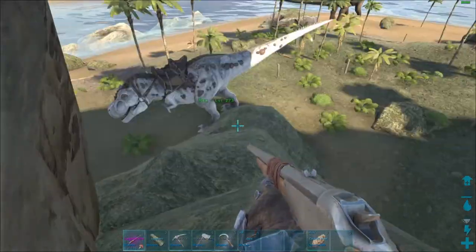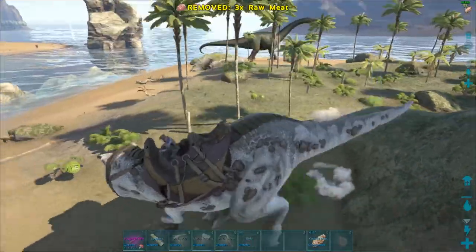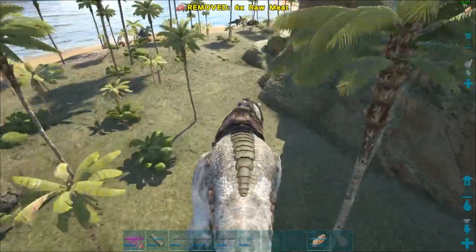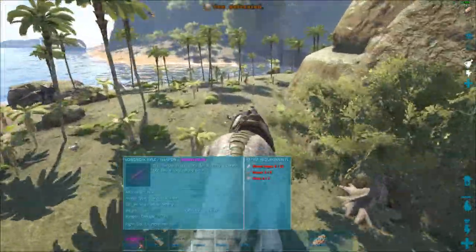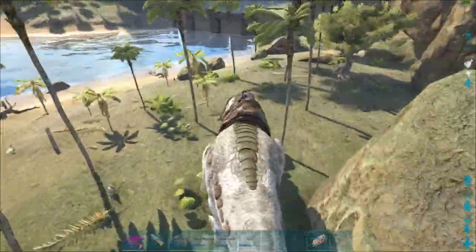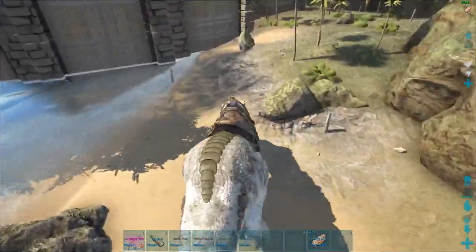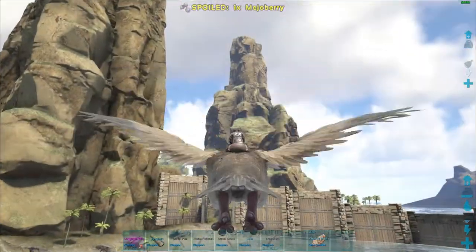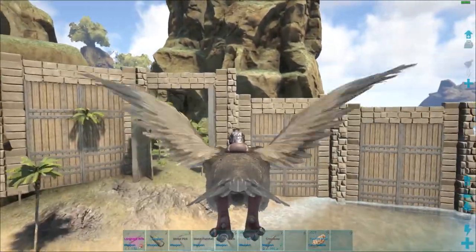This is definitely not high enough. We might have to run back home to make our life a million times easier, and maybe grab some arrows too, just to make sure we have enough to knock it out. We should be fine with 138 darts and a long neck rifle that does 172 damage, but just to be safe we're gonna run home, grab our bird and some arrows, make sure we have berries, and then go ahead and tame this thing.